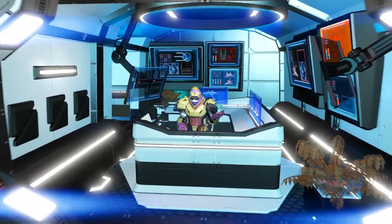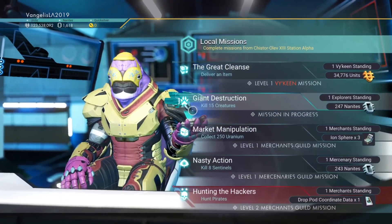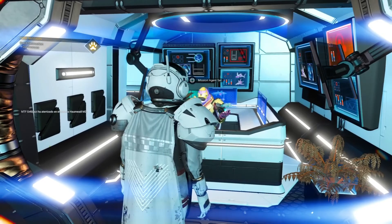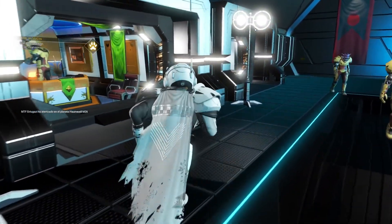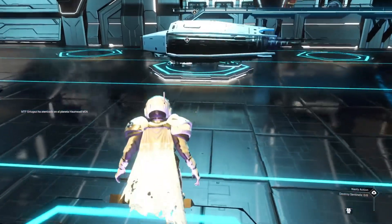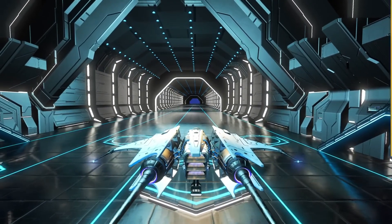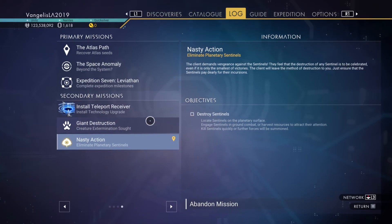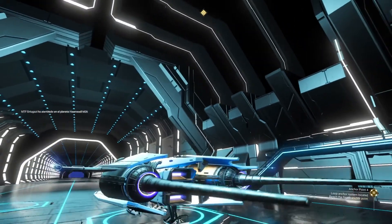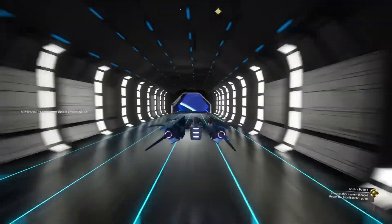Alrighty, passive missions. Kill creatures is always an easy one, killing sentinels is almost a given. Okay, let me do the missions. As always, picking up missions means your expedition mission is now no longer the default, so you have to kind of reactivate it. So now the pointer should be pointing me the right way - cool.